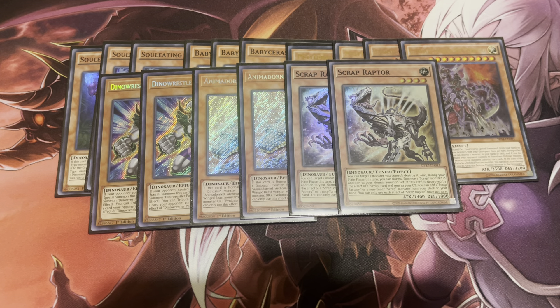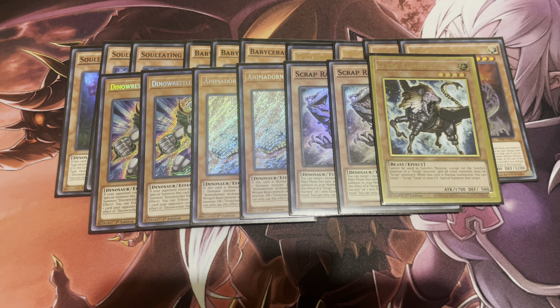Next up, two copies of Scrap Raptor. You can target one monster you control and destroy it. During the main phase, you can also normal summon one Scrap monster in addition to your normal summon — and this can include itself. If this card is destroyed by the effect of a Scrap monster, you can search one Scrap Factory or one non-tuner Scrap monster, in which case you search out Scrap Chimera. When Chimera is normal summoned, you can target one Scrap tuner in the graveyard and special summon it. The Scrap engine basically just helps you extend, go into Rank 4 plays, or link climb. I considered Scrap Golem but it was too bricky, so just two Raptors and one Chimera is all you need.